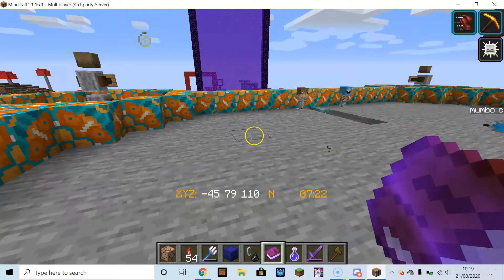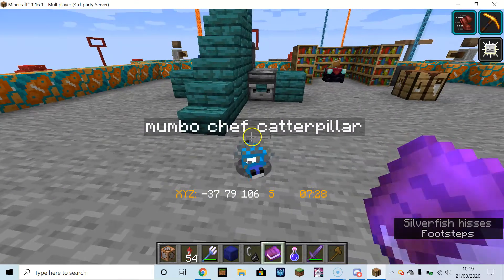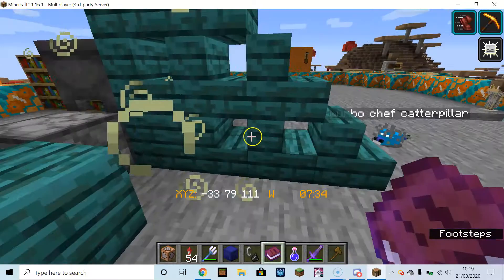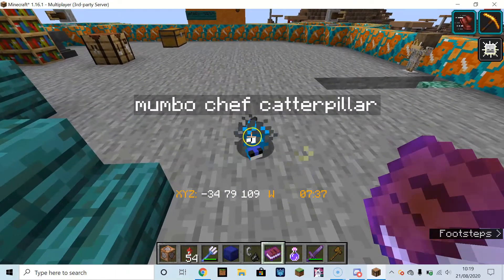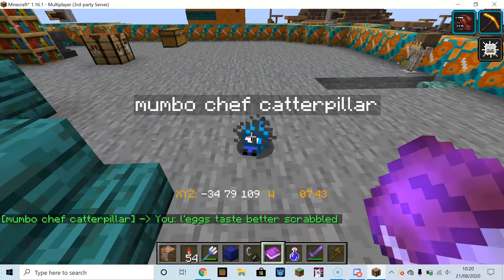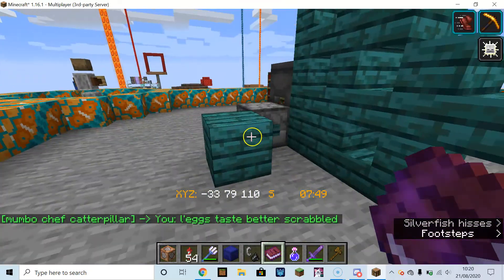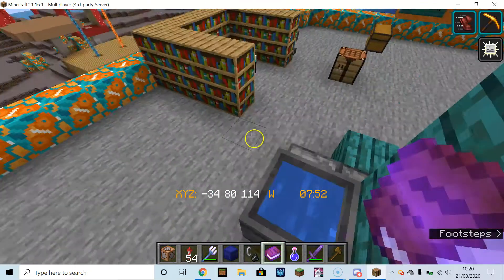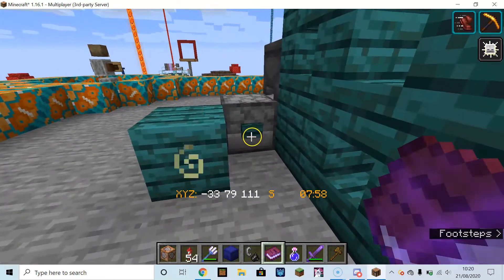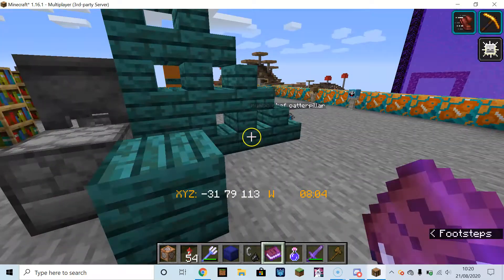Okay, so that's how the intro was supposed to go. Now we're back in the kitchen — this is the first time we're in this Minecraft kitchen in a video. Here's Mumbo Chef Caterpillar, and here is basically what this video is: I'm going to be showing you guys the Craftable Enchanted Books data pack.